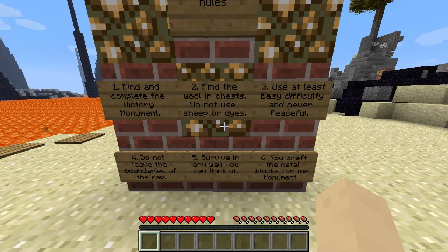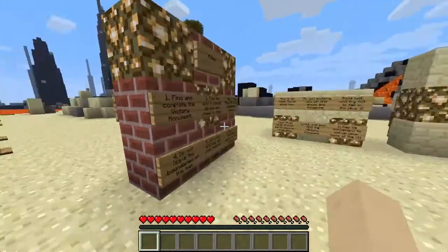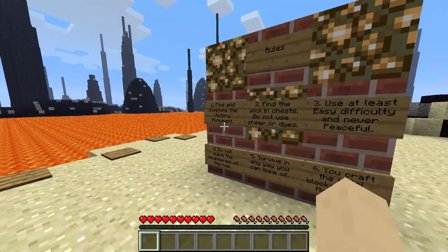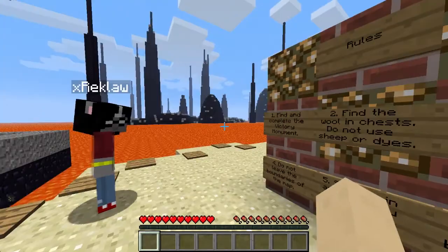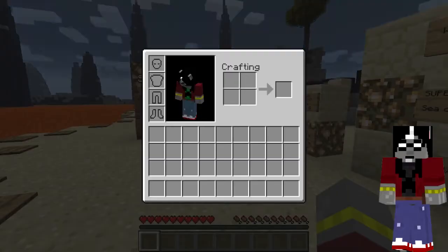We can use at least easy difficulty and never peaceful. We're on medium right now. You're not allowed to leave the boundaries of the map, which, considering our surroundings, might be a little tricky. We have to survive in any way we can think of, and we can craft the metal blocks for the monument, because it will require an iron block, gold block, and diamond block. Those are supposed to be resources that you just have to find.